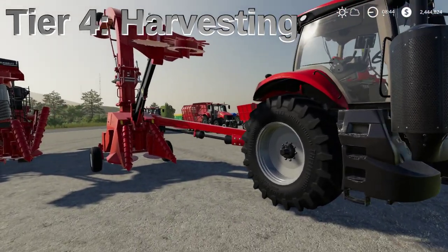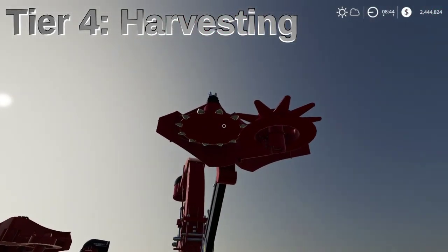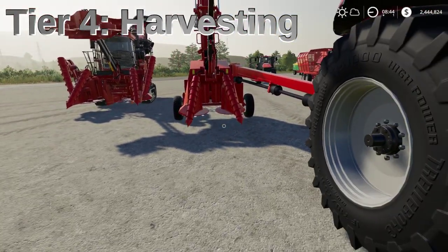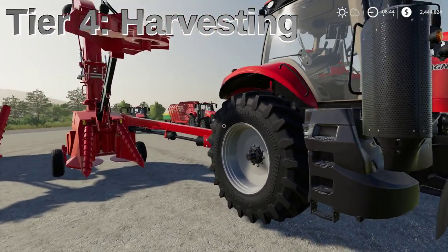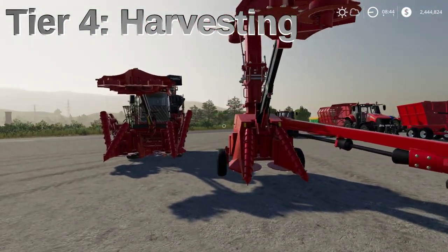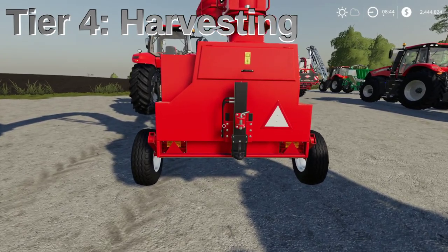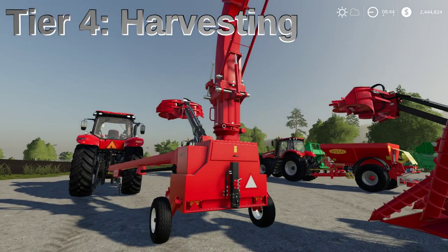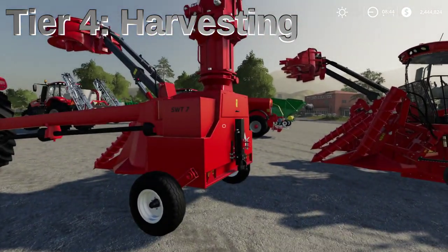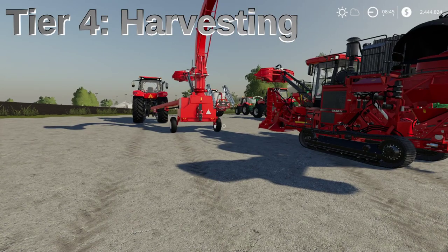The first harvester is the Lizard SWT7, which is pulled by a tractor. It's folded out to the side - the folded part cuts off the top of the sugarcane leaves, and then this is what actually harvests it. It has a one meter working width. You can change the color in store. The nice thing about this is you can pull a trailer behind it - most trailers will hook up to it, and the pipe will just go into the trailer.